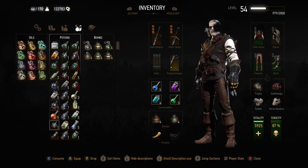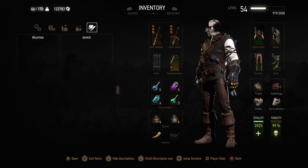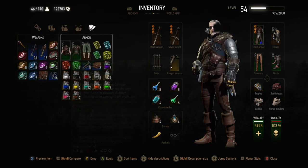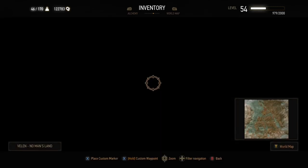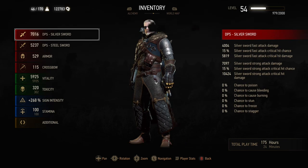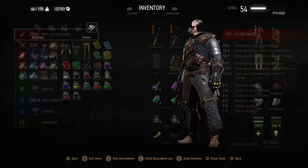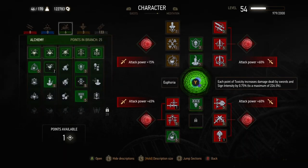Here you can see I'm applying the Ekimara, the Troll decoction or Succubus if you prefer, the Waterhag decoction, the Basilisk decoction, and the Arakas decoction — just like the regular level 100 version. The DPS is about 7,000 and the strong attack critical hit damage is about 10,000, so it's still very powerful for this part of the game.